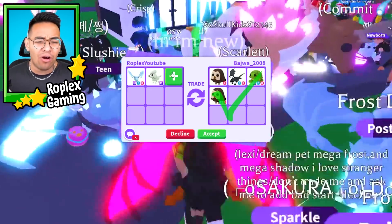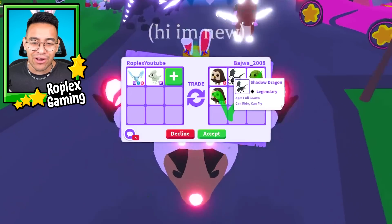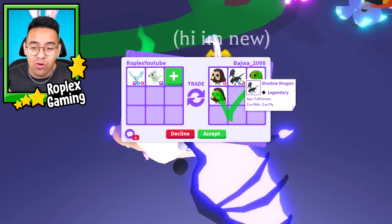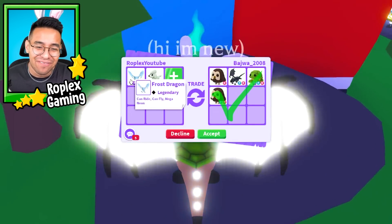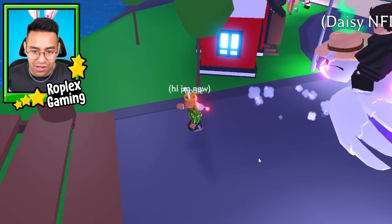Welcome back everybody. In this video we are going to trade away the world's first mega poodle. Right away we're getting offered two owls, a mega turtle, and a shadow dragon, but I did include the mega frost dragon for that, so we're gonna decline it. I'm actually very curious how the poodle looks.